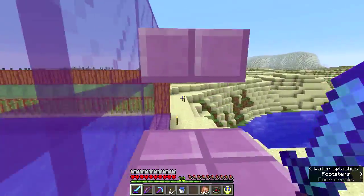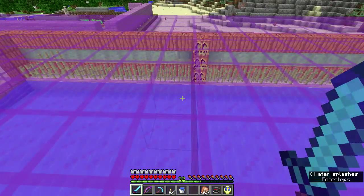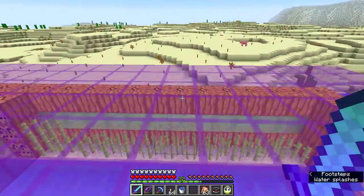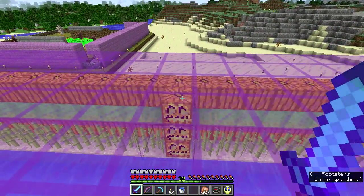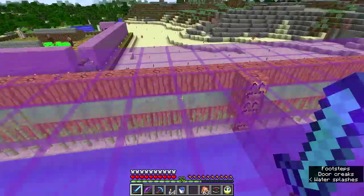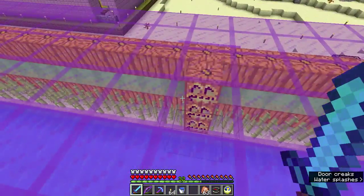I built a sugar cane farm — it's pretty much the same design I showcased in my creative world. I built one similar to this on the Minecraft Land Party server. Super quick and dirty. I'm using pumpkins — or jack-o'-lanterns — because they can't be pushed by slime blocks. Maybe it's because they have block data about which way they're facing. So it makes a convenient immovable block.